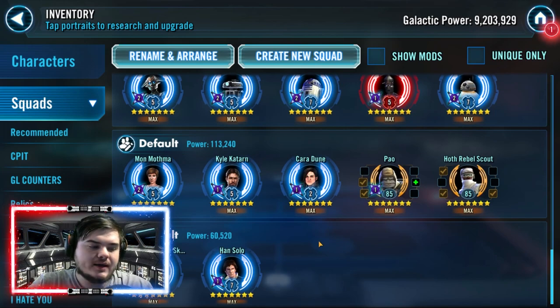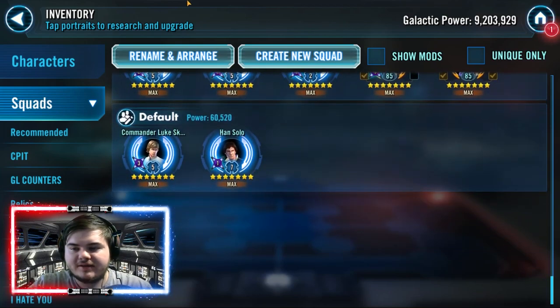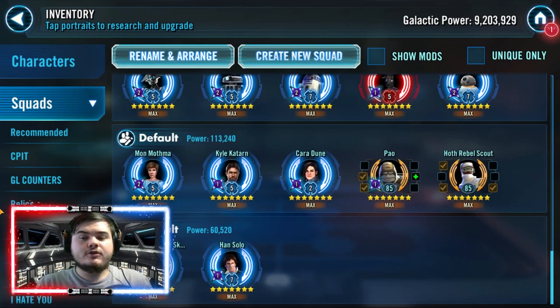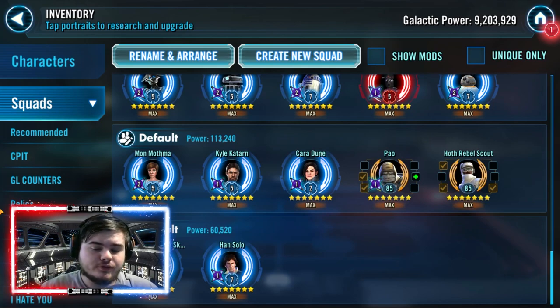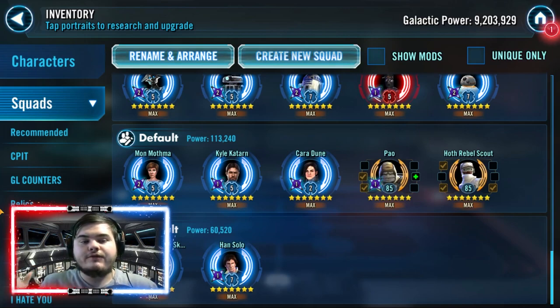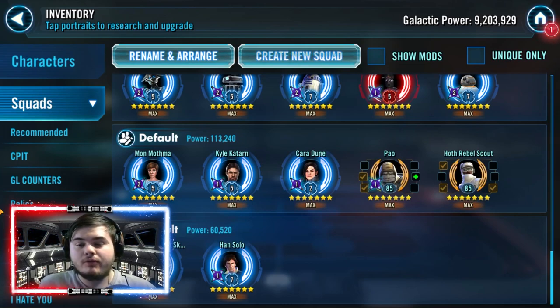The final team is Commander Luke and Han Solo — it's a bit similar to the Vader team in that the last slots are flexible. Obviously the two Chewies and C-3PO would be best, but I appreciate not all of you have them, so any rebels will do. It's a very powerful team that can punch up a lot, as we've seen in gameplay.